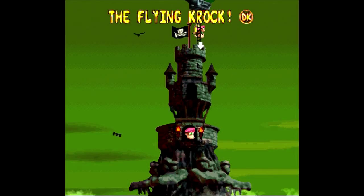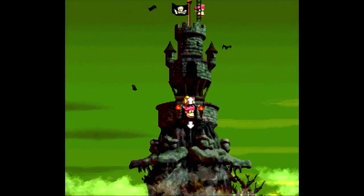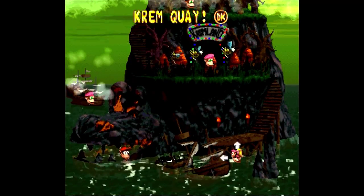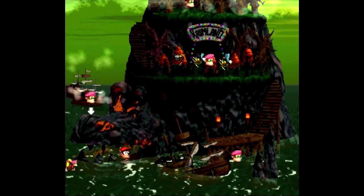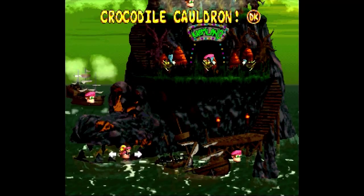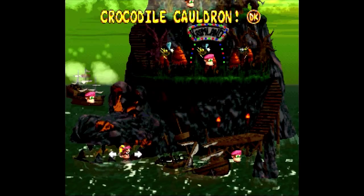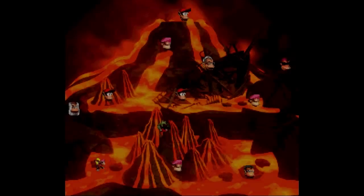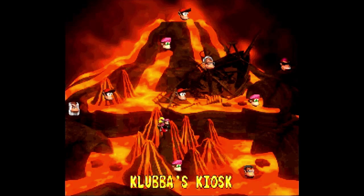Let's restart the game by the save point. As you can see here, all the regular areas of Crocodile Island are complete, so we have nothing to do here — only the so-called Lost World. The first Lost World entrance is on the Crocodile Cauldron, the second area of the game, right at Clubhouse Kiosk. Let's go there!